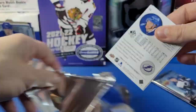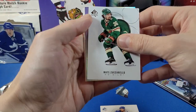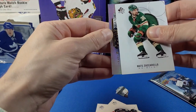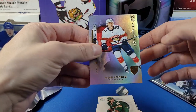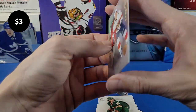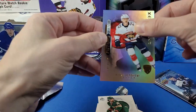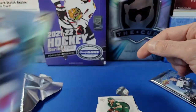Next pack is SPA — it's a little thick in here. Got Zuccarello, Hedman, and a Spectrum Effects card — looks like it's a Future Watch Level 2 card. It's Heponemi — nice, that's a good one. Heponemi Spectrum Effects Future Watch Level 2 — awesome card there.